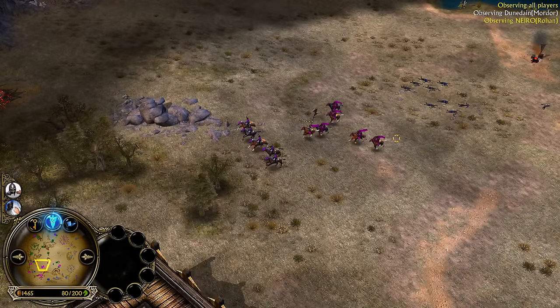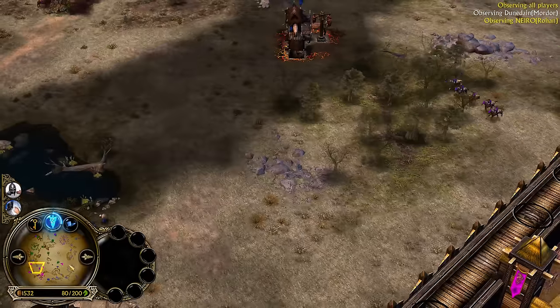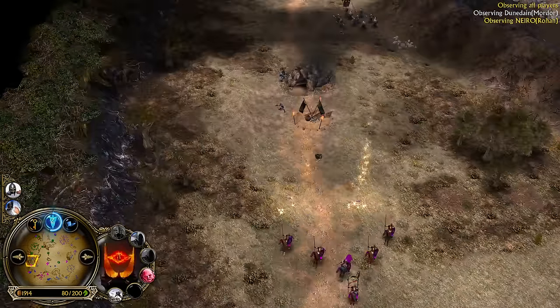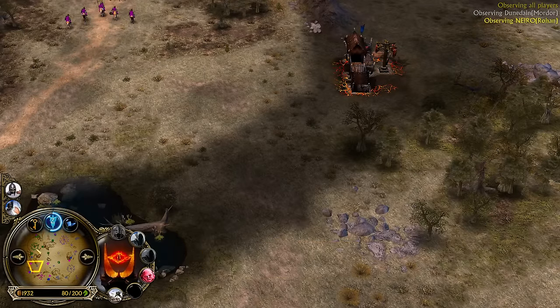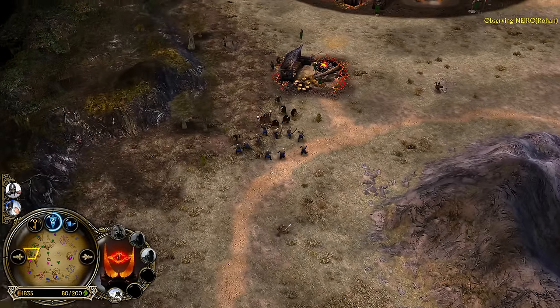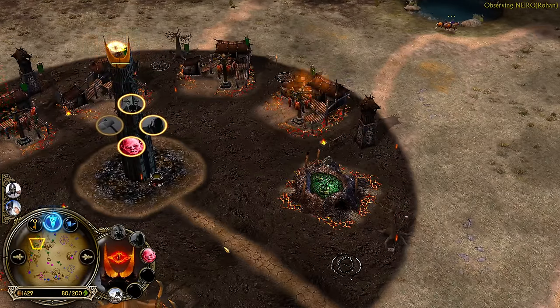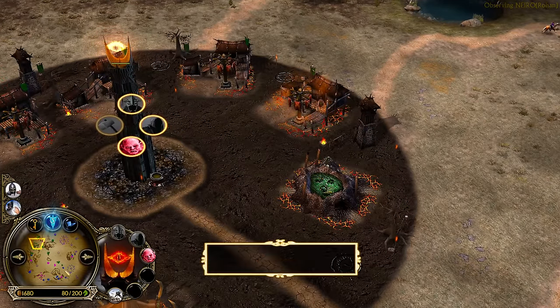The Nazgul is not going to be as strong as the Witch King, but it's just much cheaper. It will help you very early — these Knights of Gondor can't just roam around and do what they want. With the help of the Nazgul, you will be able to keep your settlements up on the field way longer.